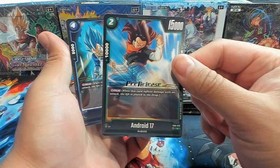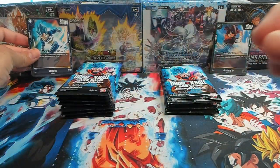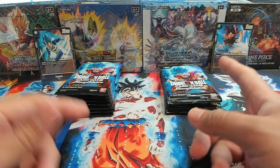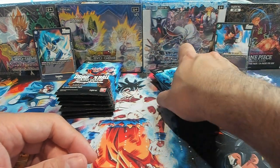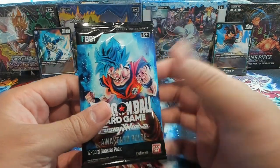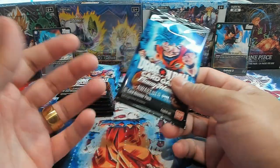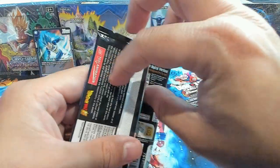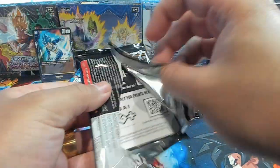I need to see if I've pulled this card. We'll put both of these over here. If I pulled one of those Android 17s in the online game, because I run a green deck — shout out Broly right now — but I'm trying to play Team Gohan because it's my favorite character. Alright, first pack of Fusion World on the channel.